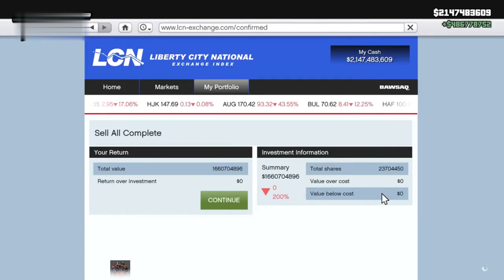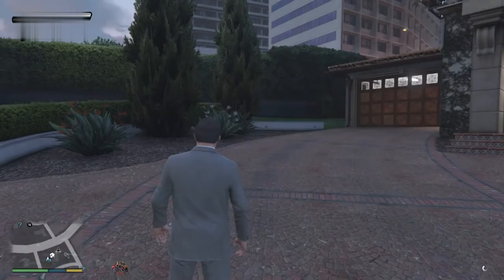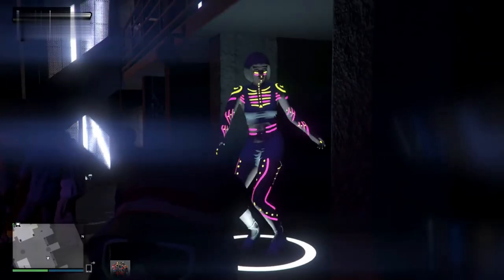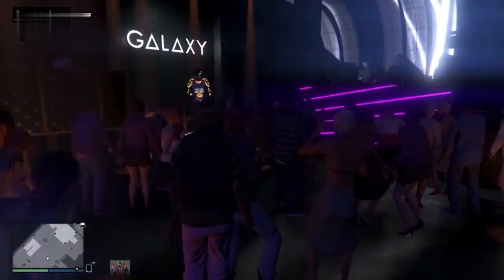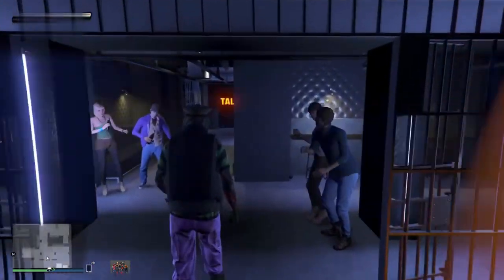Now let's say you want to step out of this state and get your money. We're going to click down on the D-pad and select Mike, since we're using that character. As you can see, the map has now got my car visible on my house. Now you can pull up your phone, go toward the stock market one more time, and get that money we just put on that stock. Go toward My Portfolio and now say Sell All. As you can see, the 1.6 billion is going to get doubled — and now we're going to be in the 2.1 billion mark just like that.